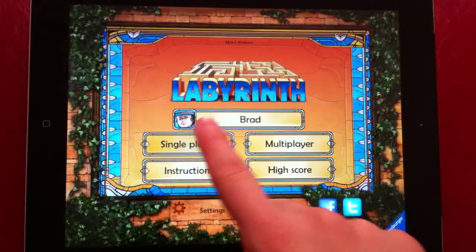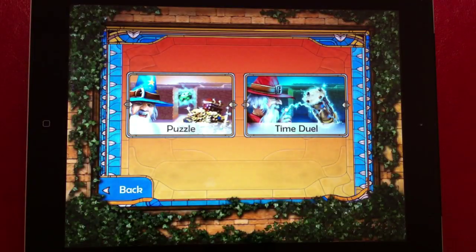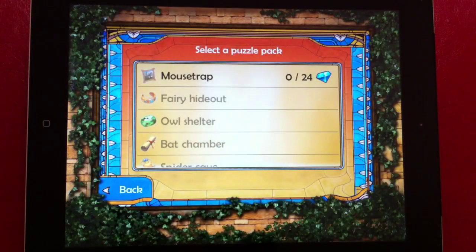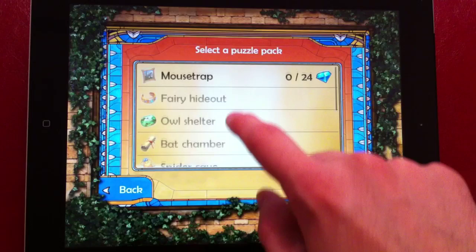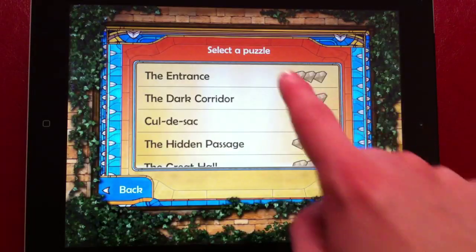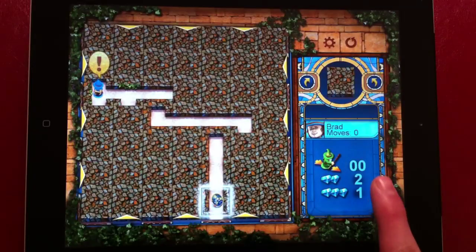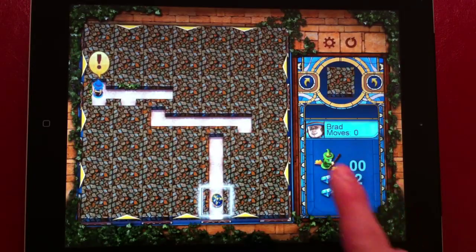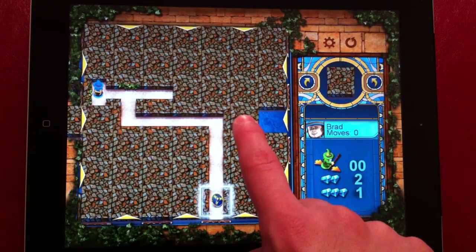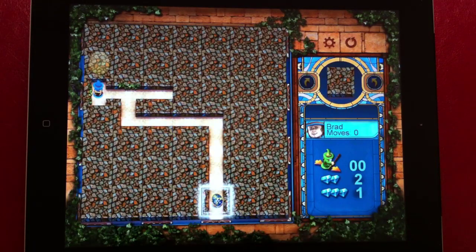The main mode of single player play in Labyrinth is the puzzle mode. It is not a mode that was included in the original game, but it consists of a series of levels where players are trying to solve puzzles in a limited number of moves. These puzzles start out simple but become very challenging. This addition to the app is very interesting to me and I believe is a great asset to the game.